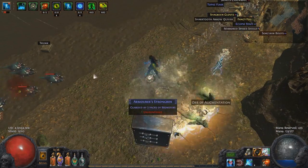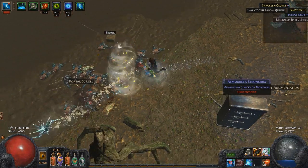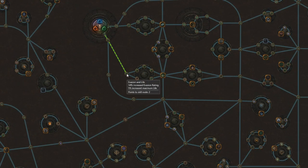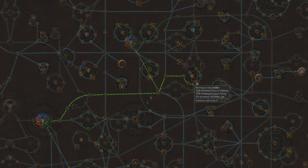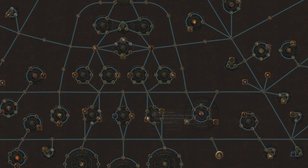When it comes to evasion scaling on the tree, I don't recommend getting all the evasion nodes. Most of the good ones are either very efficient or coupled with other things like life — for example, the Ranger life-evasion start, and the Revenge of the Hunted cluster above Ranger, which gives life, evasion, and physical damage. Down by the Dualist you have Cloth and Chain, a two-pointer that also gives a bunch of all-resist, which can help with budget gearing — and you can drop it later once you have better gear.